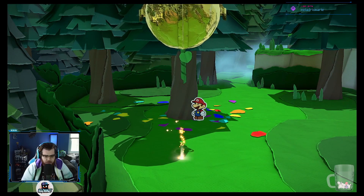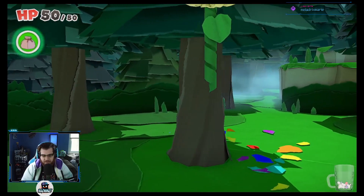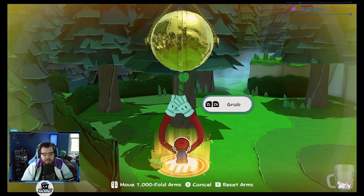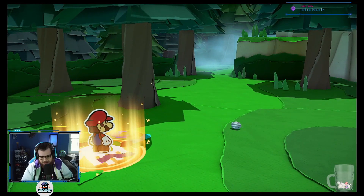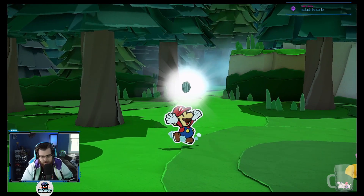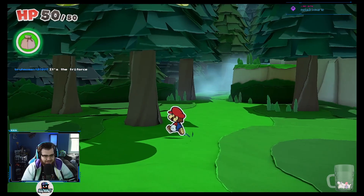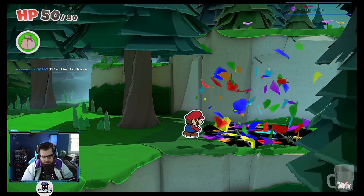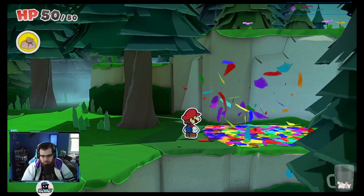Ooh, what does that do? Thousand — look at us, we can thousand-arm fold now! There it is. What's that? It's a little stone thing. A shriveled seed — okay, so we can put it in the water. It's been a triforce, right? That's how it feels. Perfect!